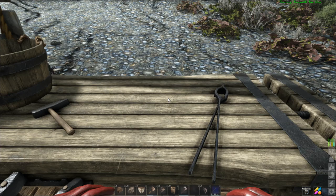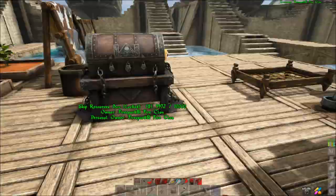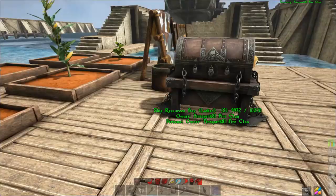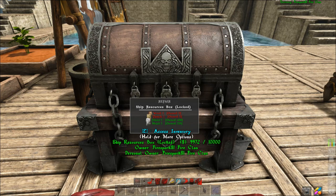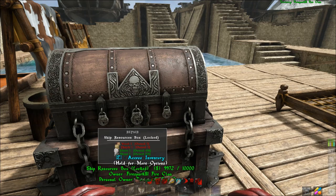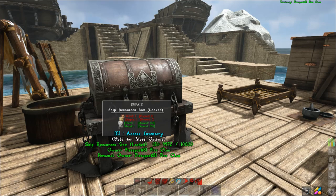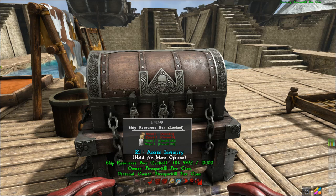To unlock it, go to Captain Earring, then Basics of Crew — that gives you the skill for the ship resource box. Another really cool thing: if you have one on your ship, you can repair your ship and it will automatically pull resources out of it — you don't need the resources on your person. Also, if you destroy anything on your ship like a bed or storage container, the resources go directly into the box, so you can break down furniture to continue repairs in an emergency.